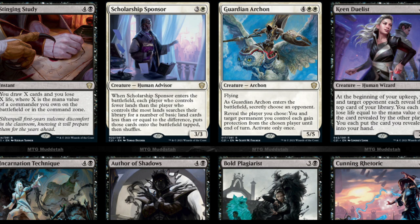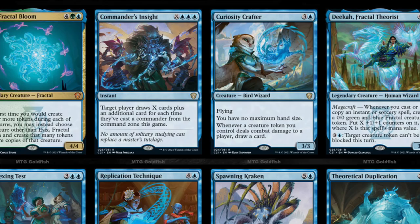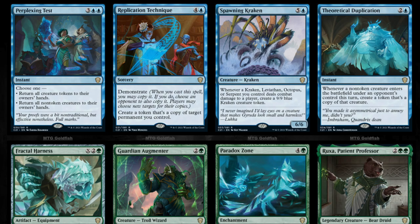I remember it was my 2L year of law school when the Commander decks came out and I thought they were really interesting — I said, look at all these reprints. And now you compare that to today where you have Commander decks, Challenger decks for Standard cards, Collector's Editions, Mythic Editions, Planeswalker Editions, Mystery Booster Packs. The Mystery Booster had over 5,000 cards — that's insane. If you'd told me back then this is how it would be, I would have said don't buy Modern at all as an investor.